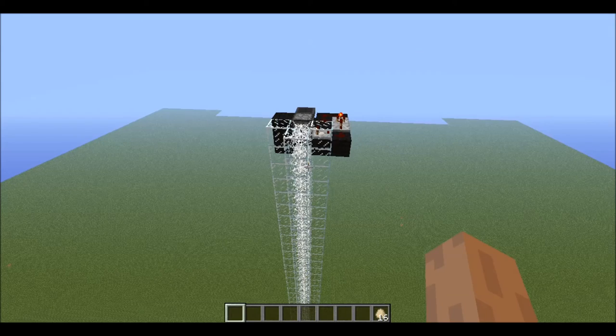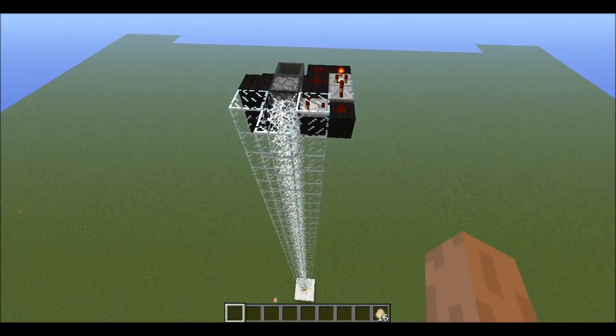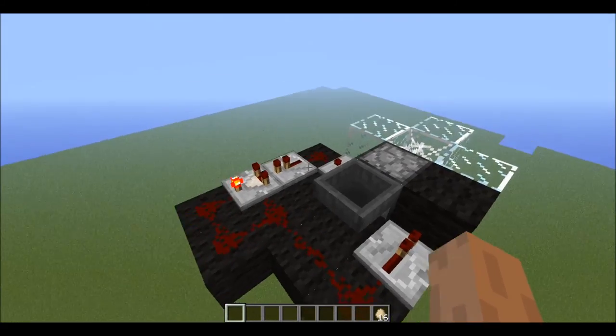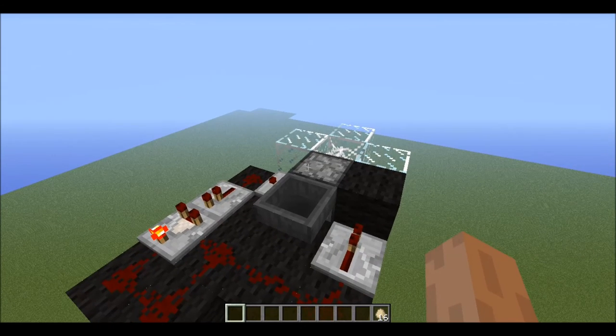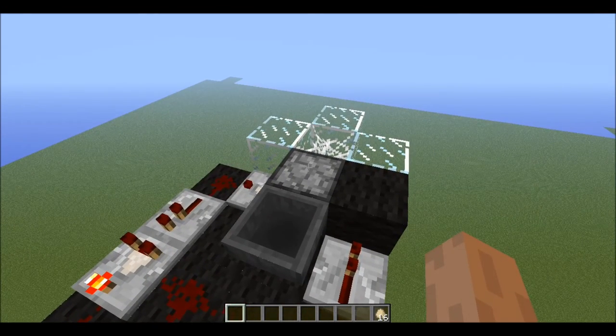Alright guys, I finished building the tube. The way that I used to have this set up is simply just a comparator running directly from here around to there. That was because comparators would put out a redstone pulse along with the signal which would repetitively fire dispensers. But they fixed that, so they're more reliable now, and unfortunately that meant I have to change this up a little bit. Fortunately, there's an easy way to fix it.